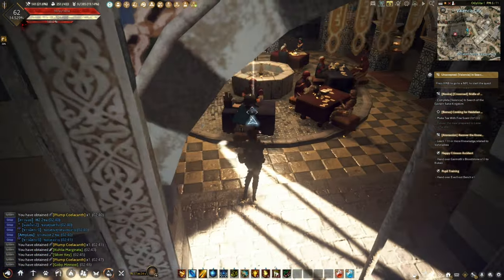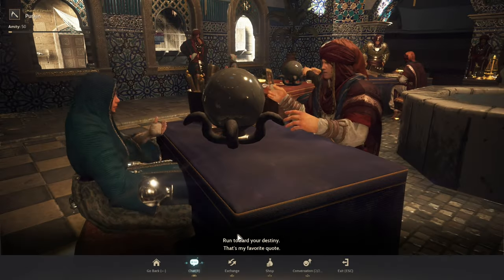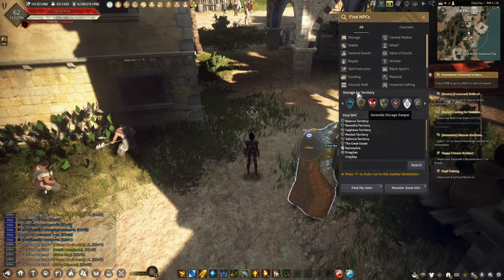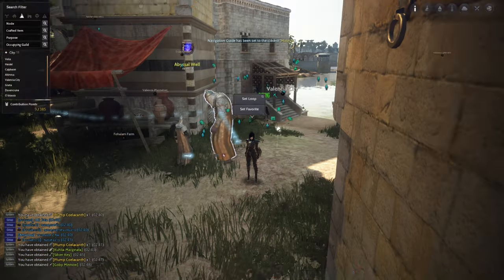If you don't have all those materials, then go and buy a lumbering axe, a fluid collector, and a pickaxe on any materials vendor in any city that you are currently in.